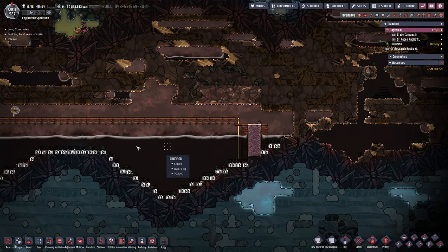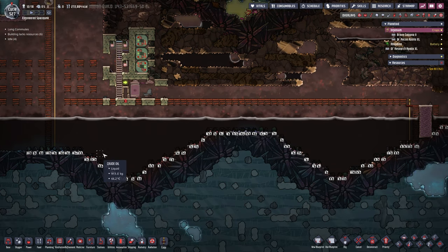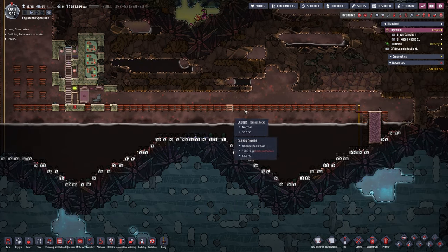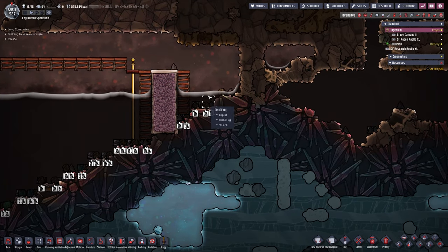Down here this section is built and I put in some ladders so the dupes have an easier time coming over, because it took forever to make it through here before — certainly not efficient. Some simple ladders make it a little bit easier.